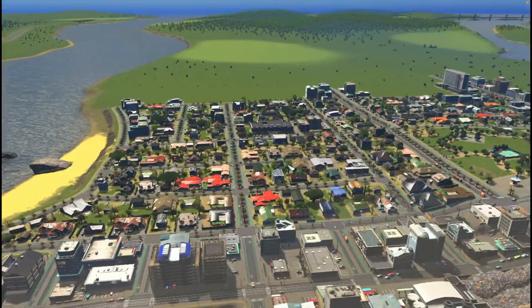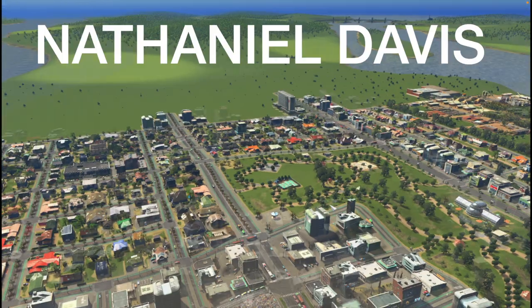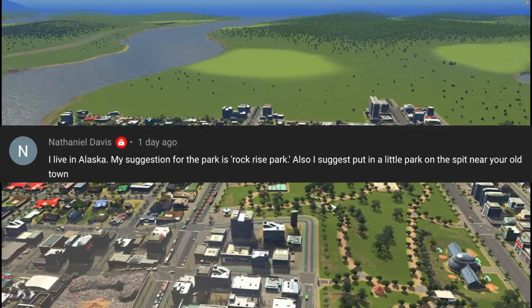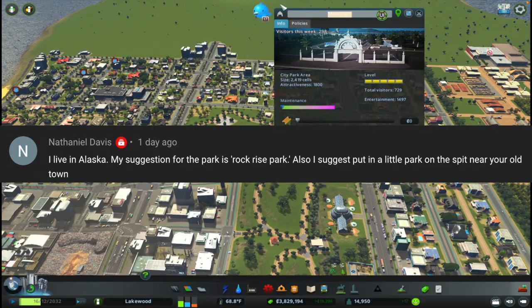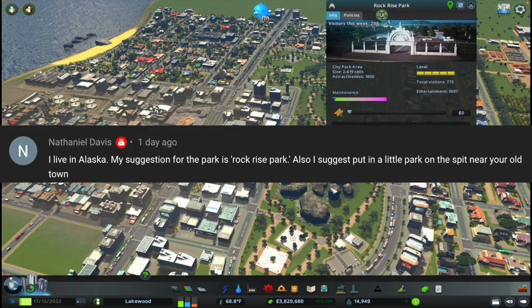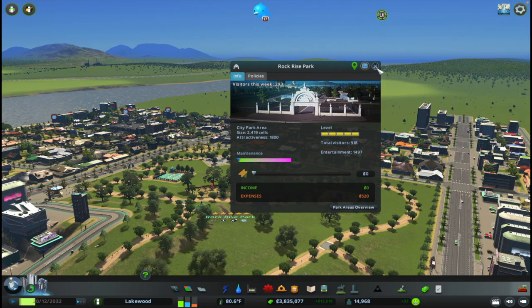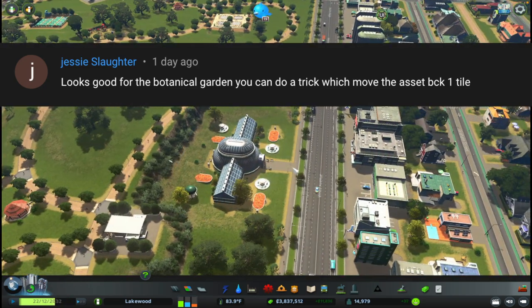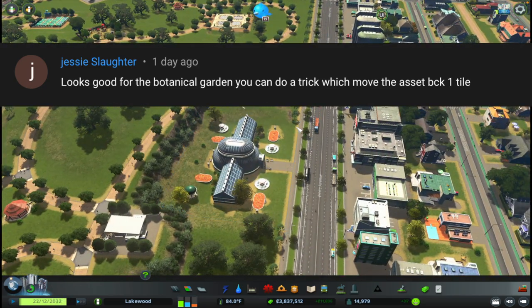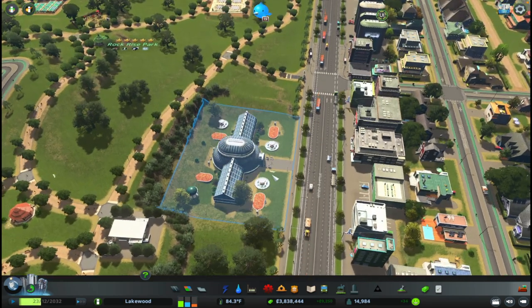Since the previous video I got a comment from Rodri Hughes with a naming suggestion for the park - they wanted to call it Rock Rise Park, to pay homage to the rock formation we have there. So we're going to name it Rock Rise Park as our main park in the middle of town. Also, Jesse Slaughter had a suggestion on how to add the row of trees I wanted near the botanical garden, so I'm going to quickly try that.